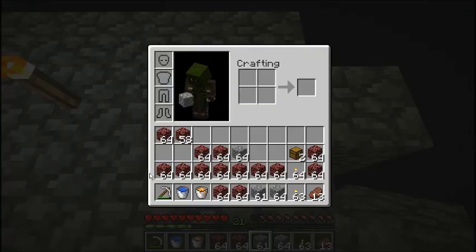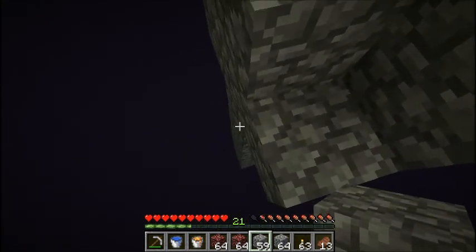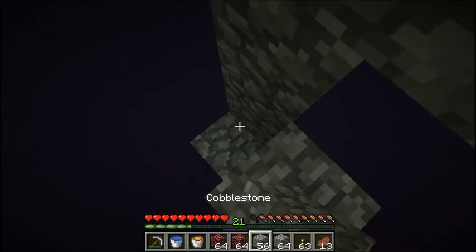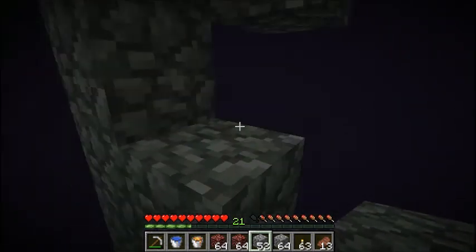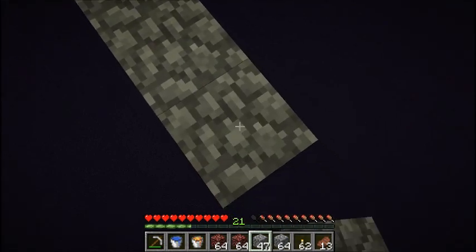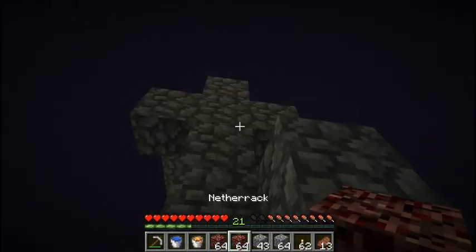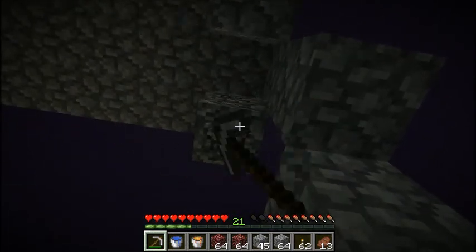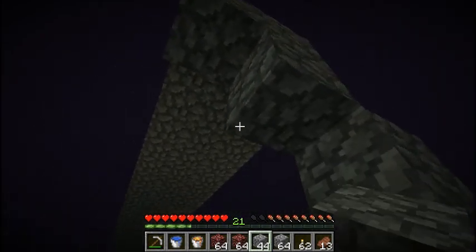I don't have any ladders on me, so let's make a fancy staircase down. Light alone should stop endermen from spawning. I'm wasting all the cobble doing this, but I just generated most of it using lava so it doesn't really matter.